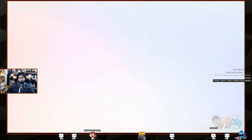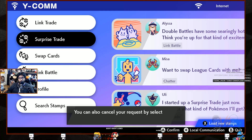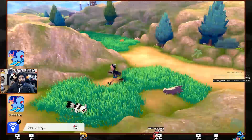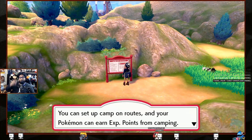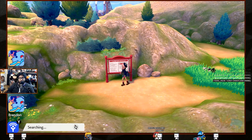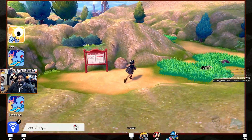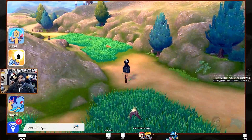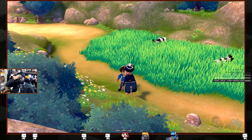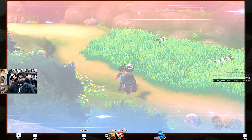Sending out a Metapod. Trainer Tips: you can set up camp on routes. Found a Burn Heal item up here. Oh — instead of a Pokémon I found a trainer!